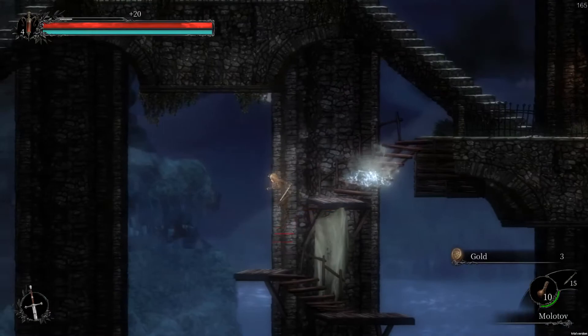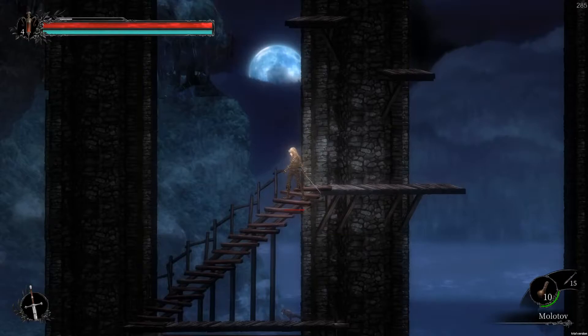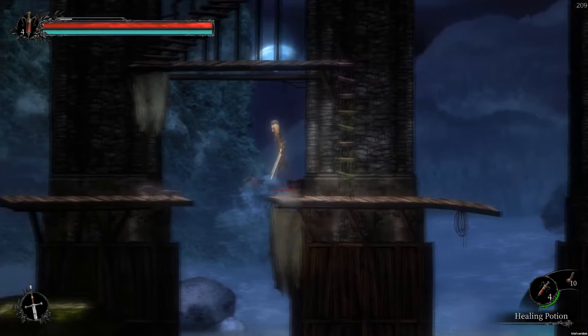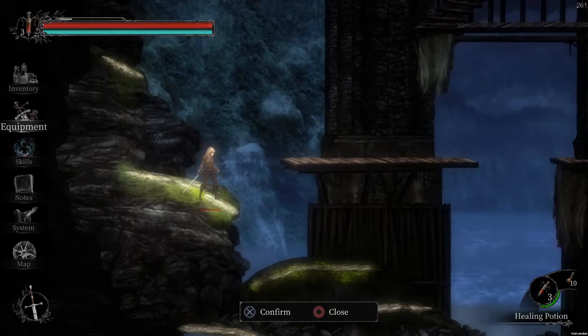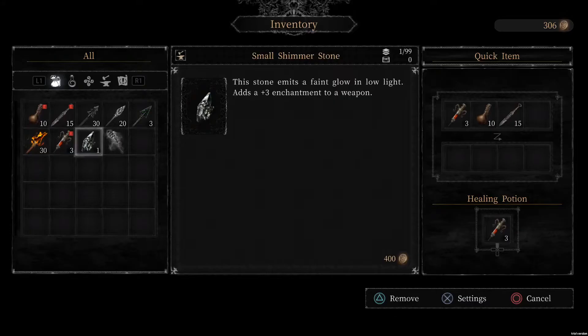I also like that they actually use poise. Because in nearly every game, I always just use the Dark Souls method of explaining what something is, and poise is definitely one of those. There's a meter you need to deplete to stun somebody. Small Shimmer Stone — plus three enchantment to a weapon. Wait, can I use that now? Is that like a portable blacksmith? No, we probably still need to bring it back to the blacksmith.